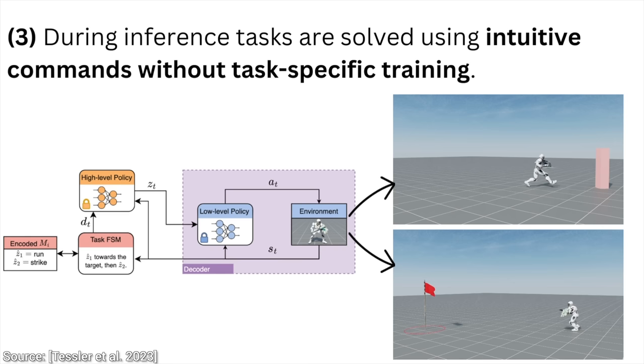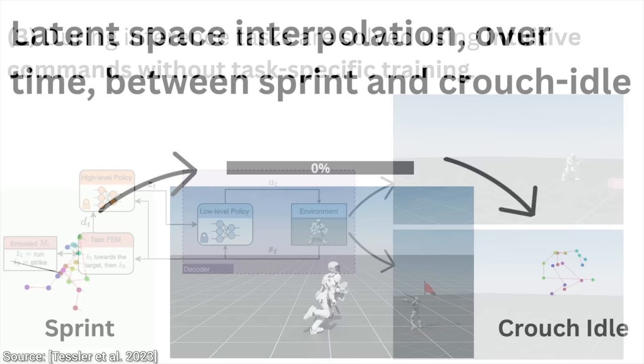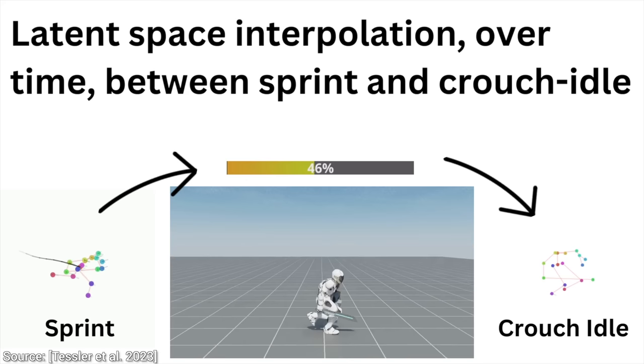And step number three: here, we not only give it directions, but intuitive commands as well, such as striking or running. All that is great, but what can it do now? Well, let's see together.